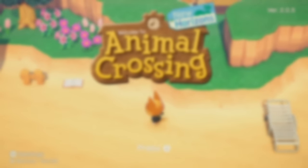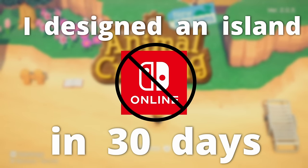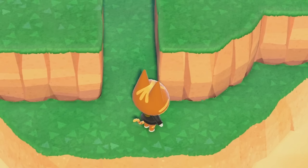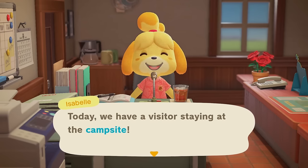Hello and welcome back, my beautiful froggy army, to day 12 of designing an island in 30 days without Nintendo Online. I thought we could start on the Animal Crossing screen today, just mix it up a little bit. It is August 30th and today we have a visitor in the campsite.